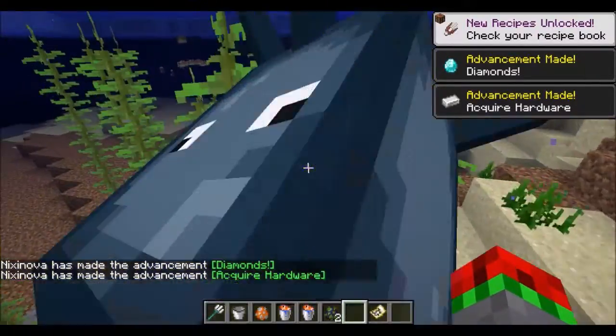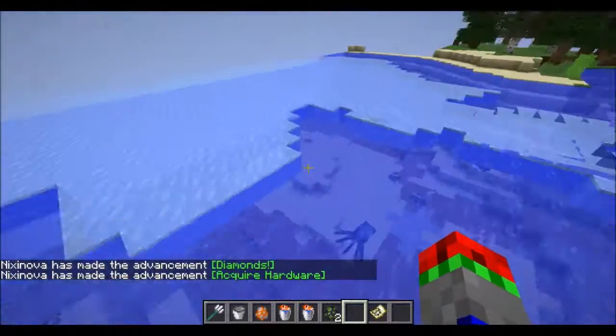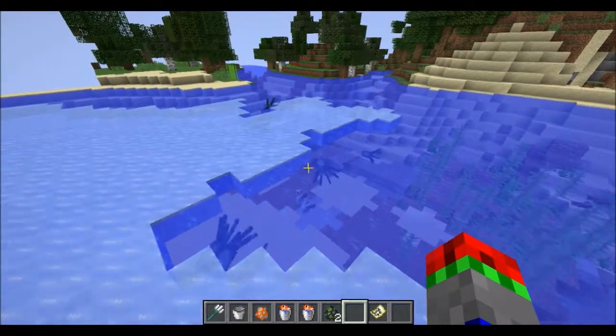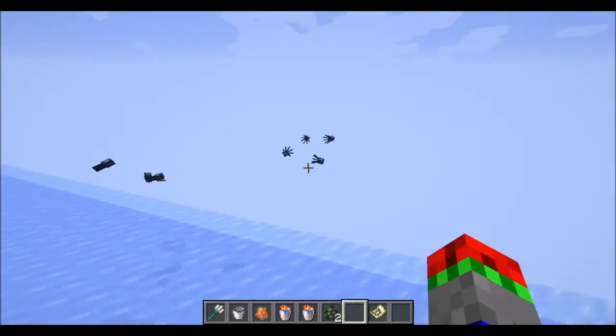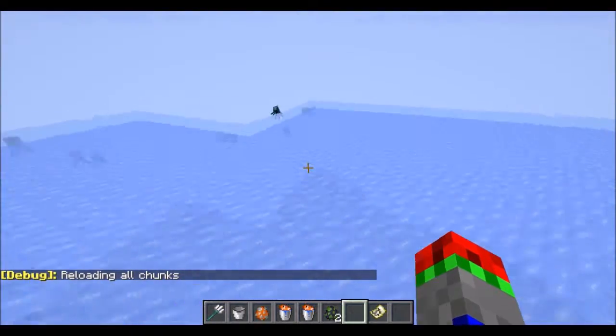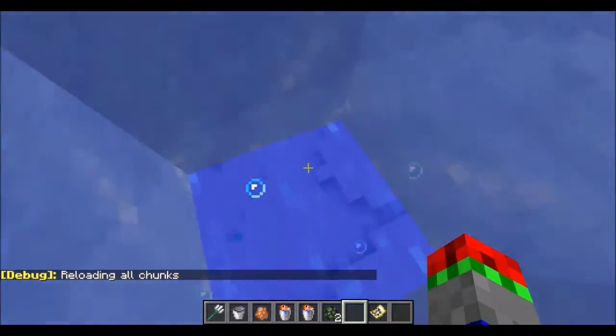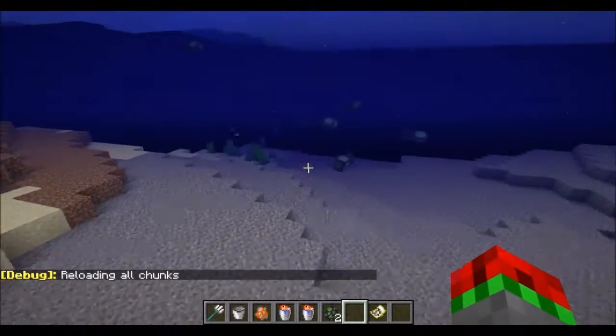Over here I can showcase the new frozen ocean biome that was added two snapshots ago. This is the frozen ocean biome — it's quite cool. You can't see below very well, and under it, it is full of gravel.